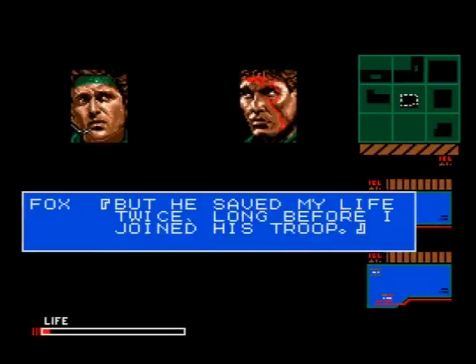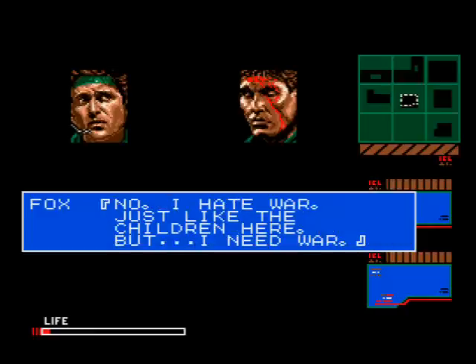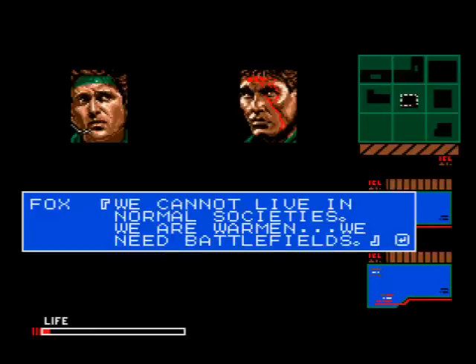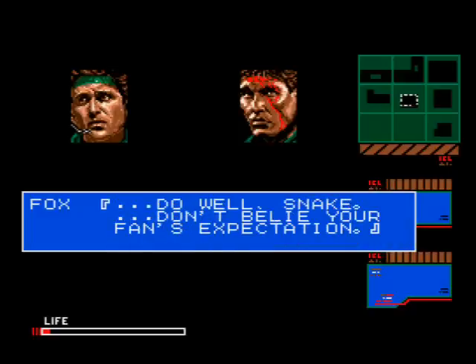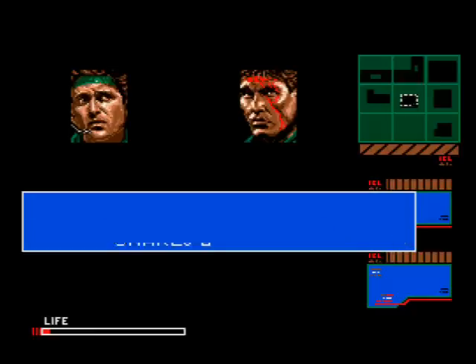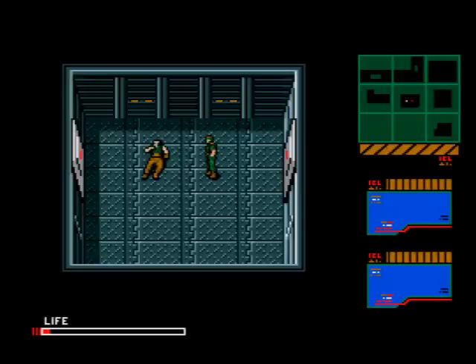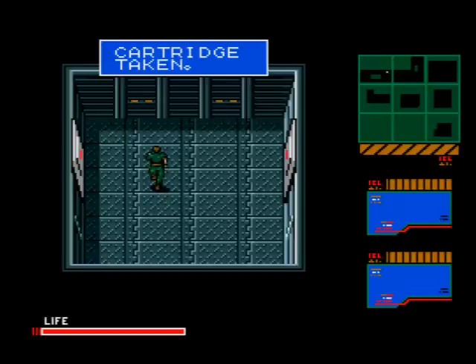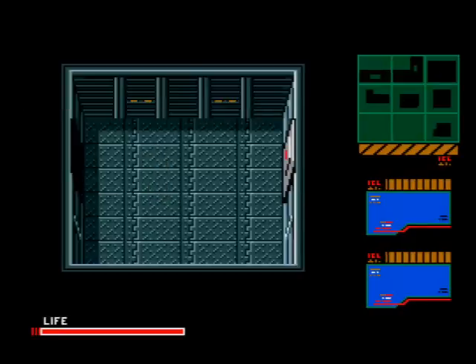Eventually you'll take him down and in his dying breaths he'll explain that this was nothing personal — he just owed Big Boss who saved his life twice. He says he hates war but needs it because he can't function in normal society, but feels right at home on the battlefield. Fox wishes Snake well, reveals he was the anonymous caller assisting you, and Snake assures him Natasha's waiting on the other side. Fox then explodes — which is completely disregarded in the game's future story.